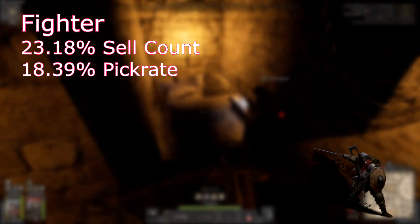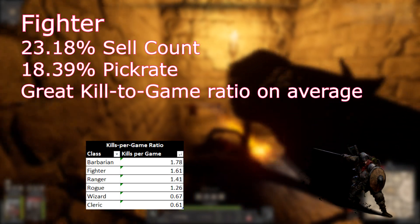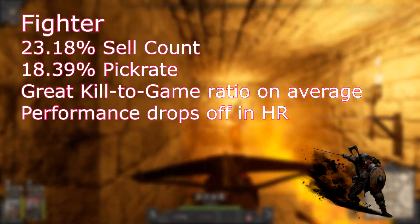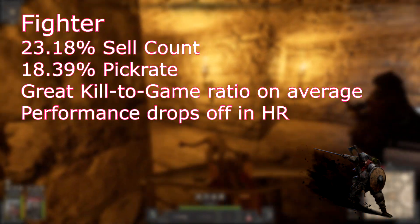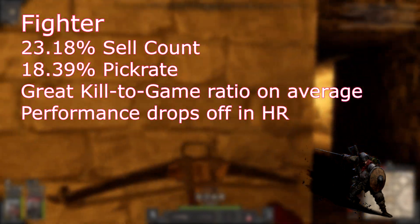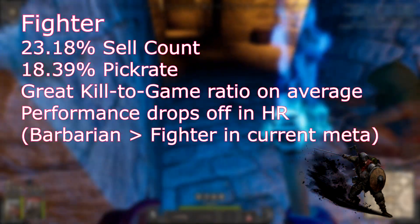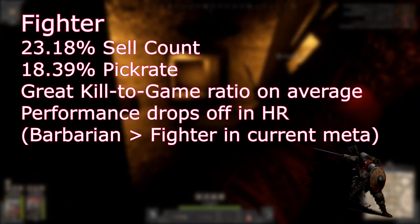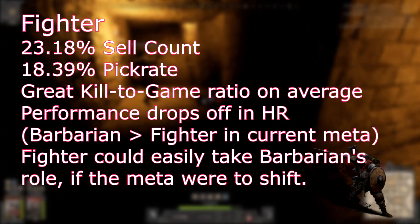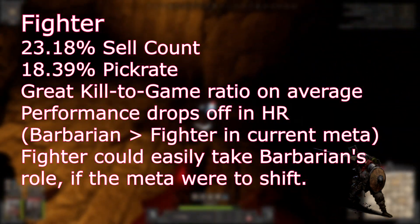Now let's think about Fighter. Fighter does extremely well in general metrics, having a significantly high sell count and a great kill-to-game ratio in normal lobbies. Yet Fighter drops off significantly in High Roller. The factor most likely contributing to this is that Fighter serves a similar team role as Barbarian — being a slower, tankier, melee-oriented class — but when it comes to stacking extreme amounts of melee damage and abusing buffs, Barbarian simply does a better job. It makes sense for teams to bring Barbarians over Fighters, and if Barbarian were made less powerful, Fighter could wind up replacing them in the same role.